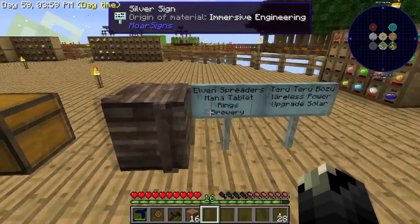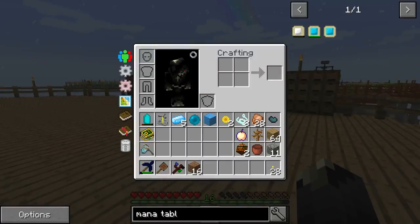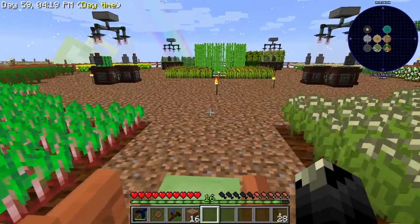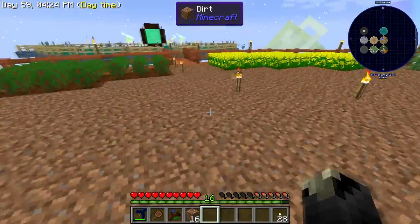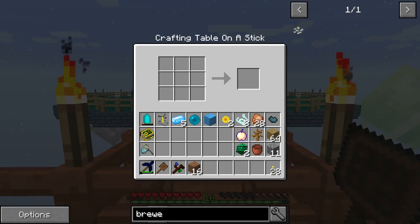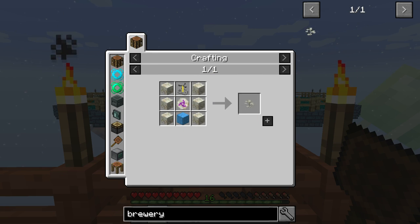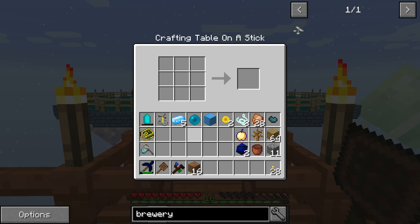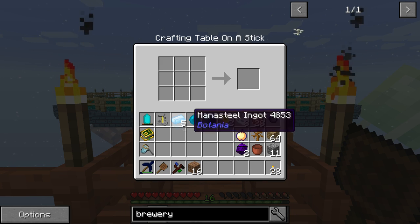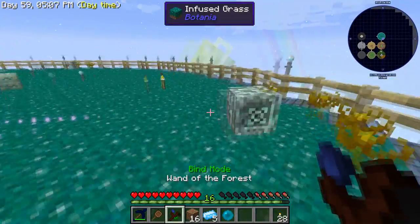Next is the brewery, which requires certain stuff. This is for the Teru-Teru-Bōzu, which sounds really weird but it'll make sense. And if you're wondering how I got sunflowers — if you go to the alchemy catalyst, you can change any flower into any other flower. You just need to throw it in there and it cycles through them all. To make the brewery, you need a brewing stand, a rune of mana, a block of mana steel, and six living rock. So the way you get the rune of mana is you need five mana steel and a mana pearl. Hopefully these spreaders will reach that far.